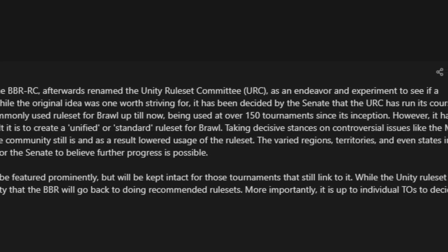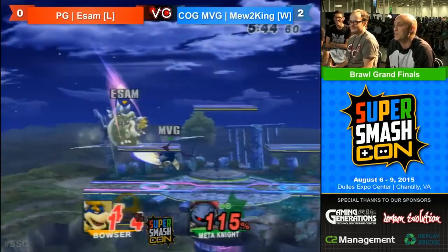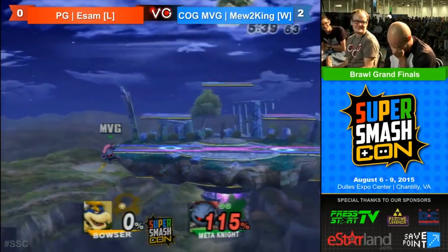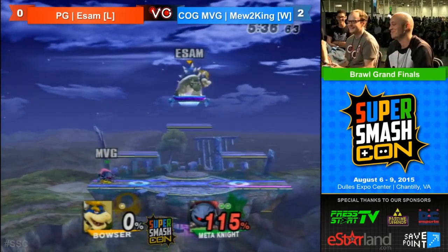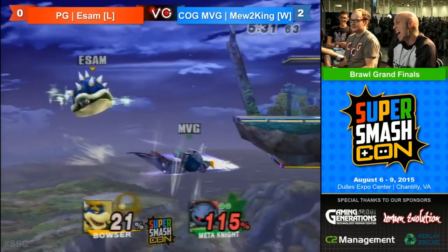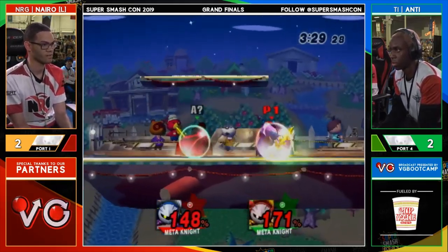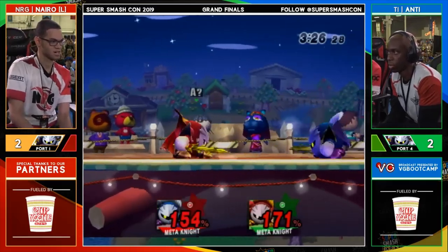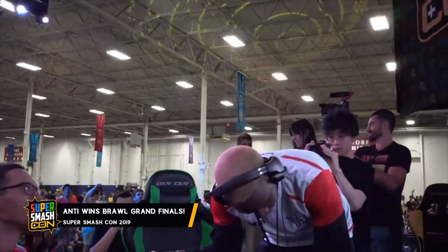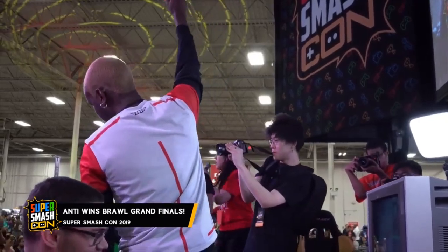His early representation was largely provided by players like Mewtwo King, Tyrant, and Dojo. While these players wouldn't necessarily fall off, and Mewtwo King in particular would remain relevant throughout the game's life, Meta Knight's prominence would gradually give rise to some of the best players the game would ever see, including names like Nairo, Zero, and Otori, just to name a handful. Meta Knight's representation would never see a decline, and he would continue to dominate top eights until the game finally died with the release of Smash 4.